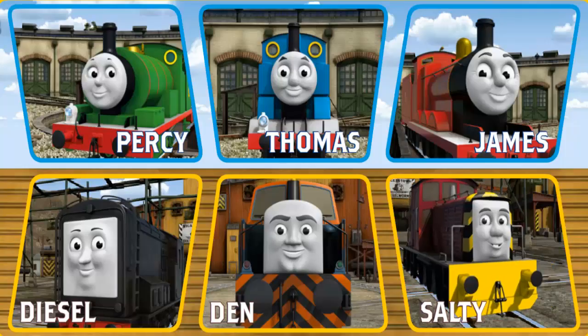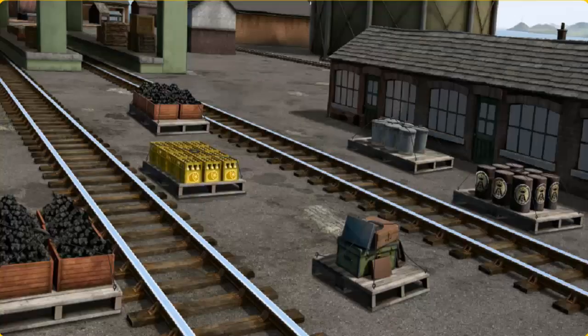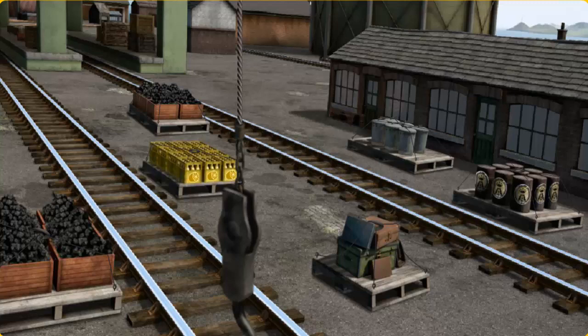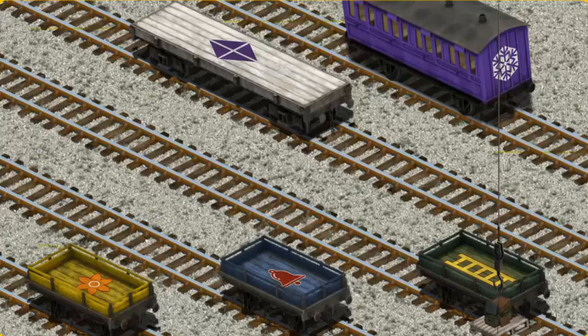It's a busy day at Brendam Docks. Thomas and his friends have many deliveries to make. Choose who will make the next delivery. Salty, Den. Den must deliver the luggage to Knappford Station. Show Cranky where the luggage is. There you go. Let's lift and load. Now the cargo must be loaded. Show Cranky where the purple coach with a white snowflake is. That's it!